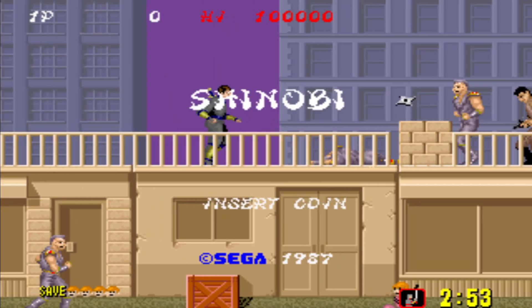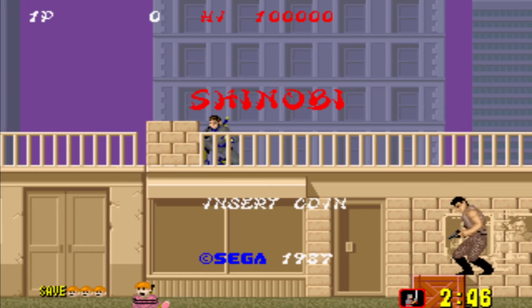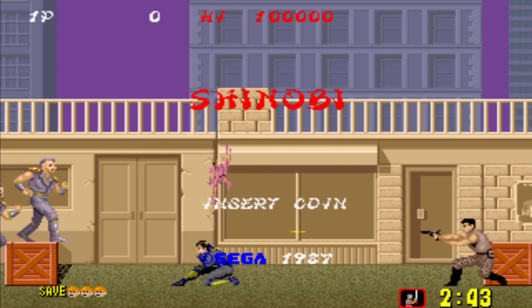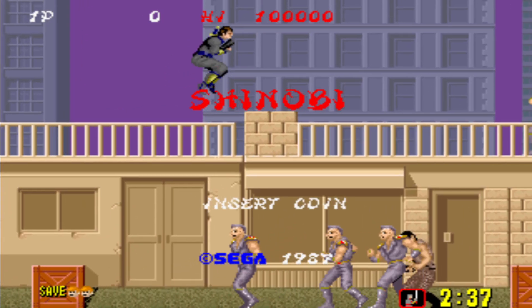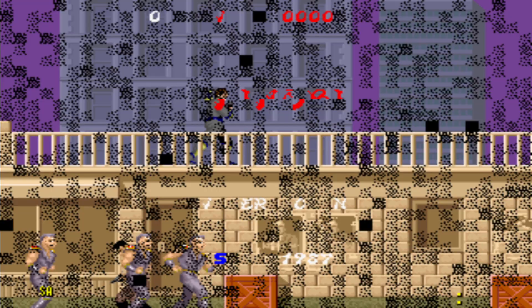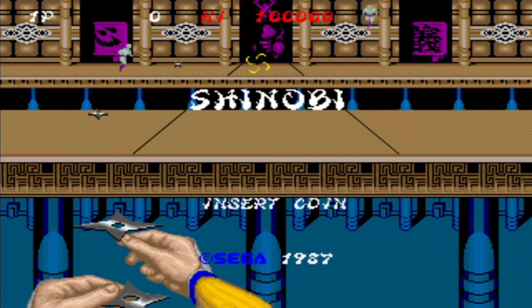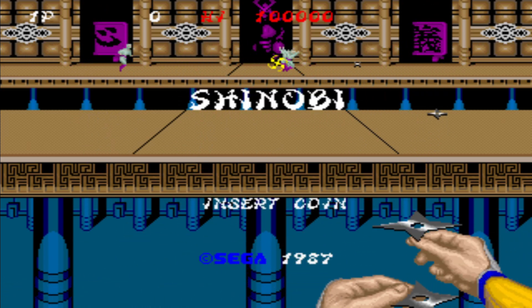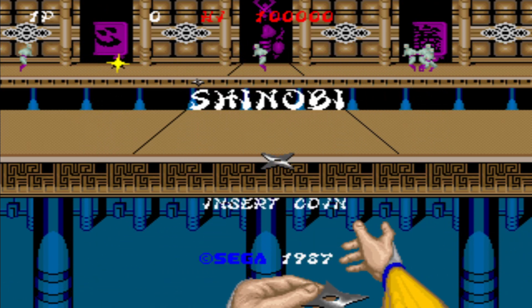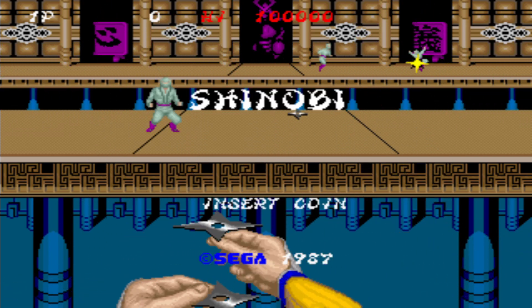So basically the story — Joe Musashi makes his first appearance here. He has to stop a criminal organization named Zeed, because they're kidnapping children of his ninja clan, so he has to rescue them. I'll get into it when I get into the game.